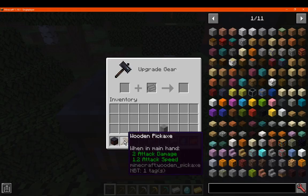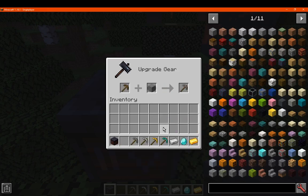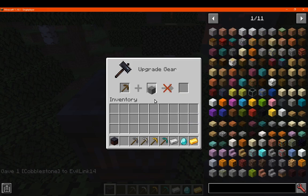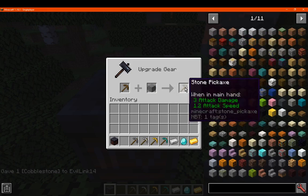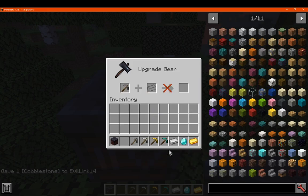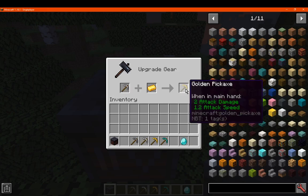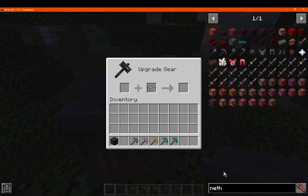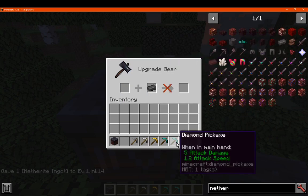So what you can do is just get a wooden pick and use a stone to upgrade it to a stone pick. I have tried cobble and it doesn't do anything, so you do need specifically smelted stone. Then from there you can make an iron one with an iron ingot, iron to gold, and then gold to diamond. And then obviously diamond to netherite, of course.